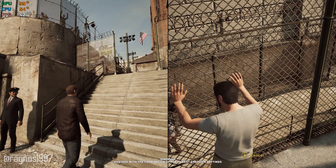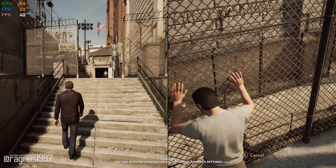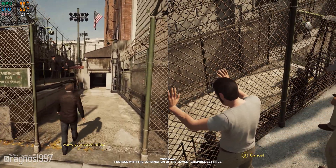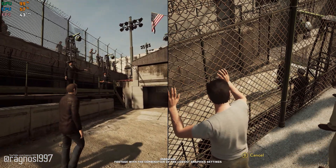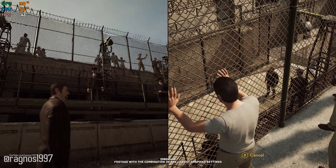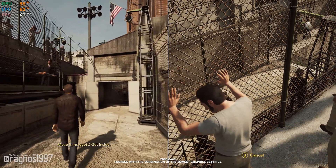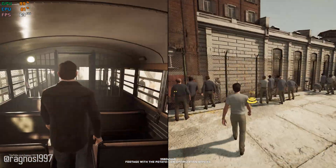A Way Out is an exclusive co-op adventure. Or is it? Surely it can be played in a solo mode, right? Well, technically yes, but it is actually tricky. But no matter the way you are going to enjoy this game, here is a quick optimization guide that will help you improve the FPS numbers for maximum enjoyment.